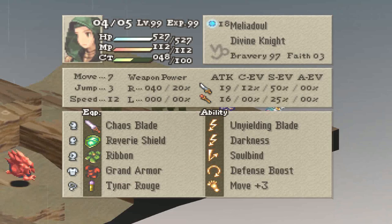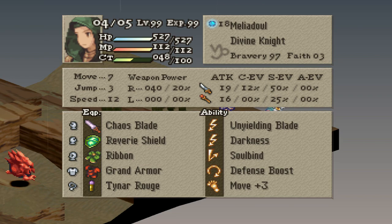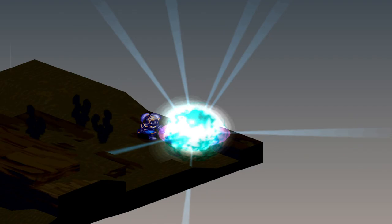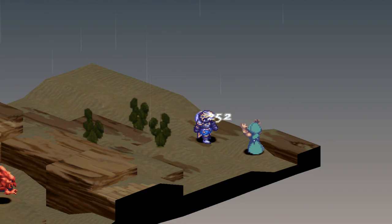For her third variant, it's a tank build. Just equip Reverie Shield, Defense Boost for your support ability, lower her Faith to 3, and she will be able to tank hits from the strongest of enemies, as Defense Boost and Protect stack. Another tank setup if you'd rather not use Tyner Rouge is to equip Lordly Robe and Brigand's Glove. You won't have as much PA and HP, but you'll still be able to do more than enough damage and tank hits.